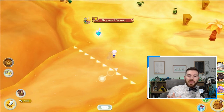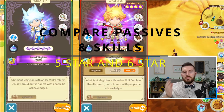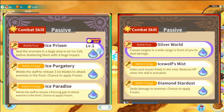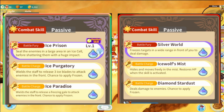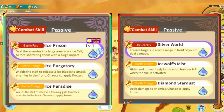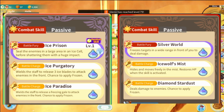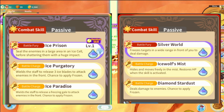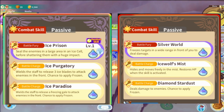Now let's compare 5-star Cliff to the 6-star version. Let's start with Cliff's Battle Fury, Ice Prism — it seals enemies in a large area in an ice cell before shattering them with huge impact. Well, Cliff's 6-star version, Silver World, freezes targets in a wide range in front of him and deals damage. 5-star character charge 1, Ice Purgatory, wields the staff to release three ice blades to attack enemies in front — chance to apply Frozen.